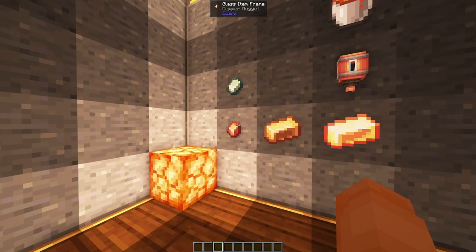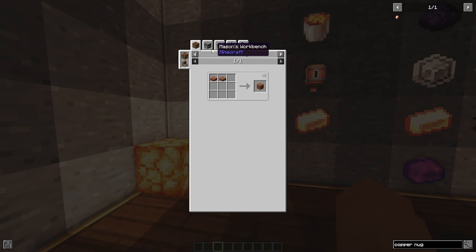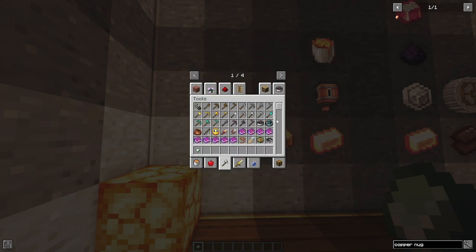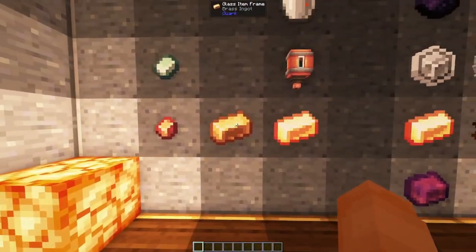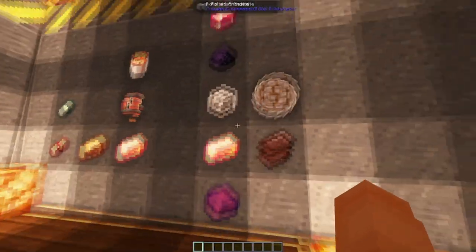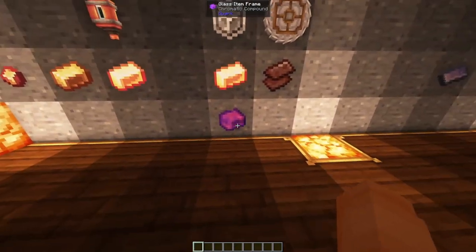Zinc and copper are both now automatable just like gold and iron. You can get copper from terracotta — terracotta is similar to netherrack: you get clay but you smelt it this time, and then you have a chance to get terracotta copper from the terracotta. Zinc is automatable just by mixing water with heat underneath it in the basin. Using both of these you can get yourself brass automatically, and then using your lava farm you can pour lava onto the brass ingot to make yourself a glowing ingot, which is useful for making chromatic compound.